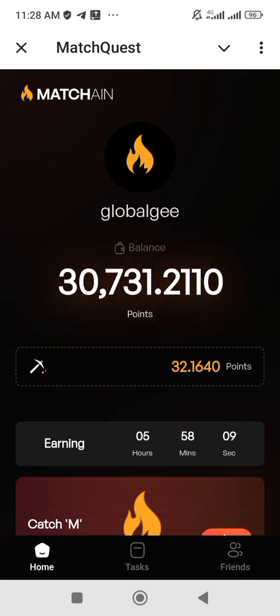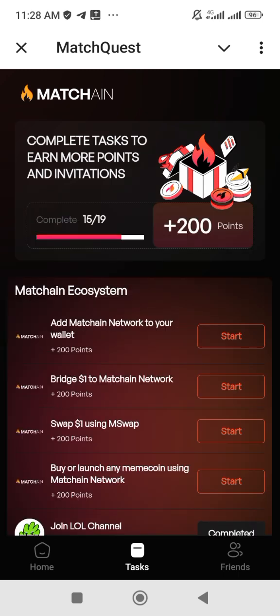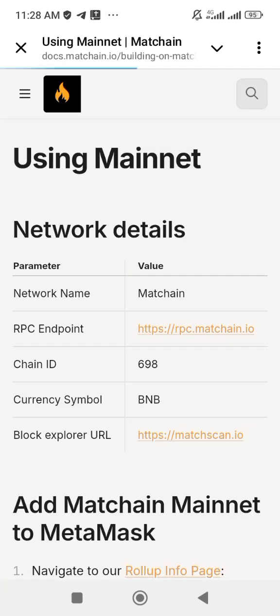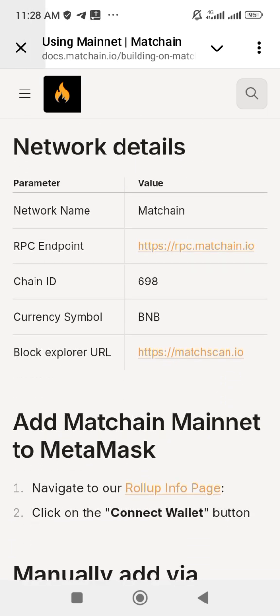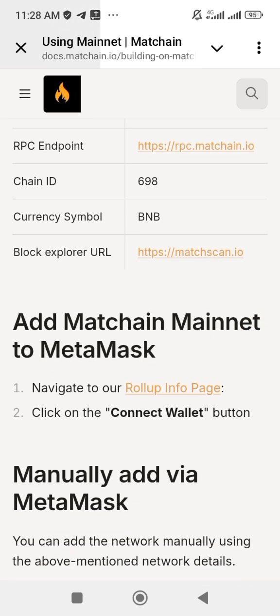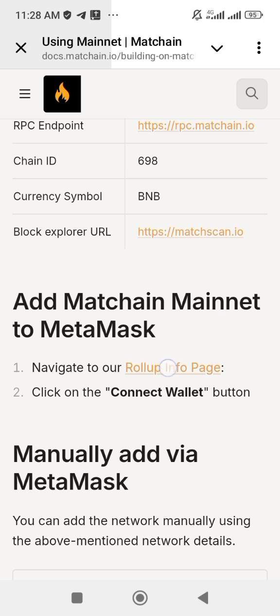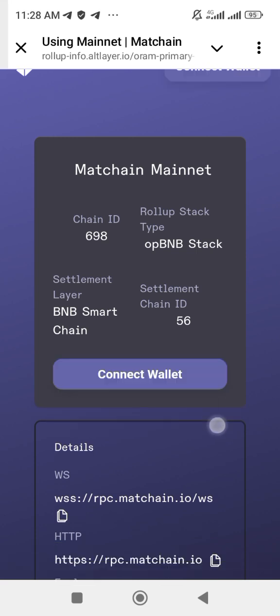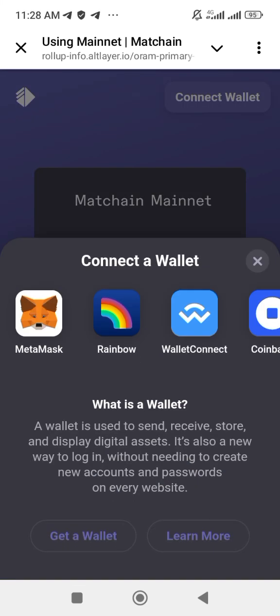Once you are on the page, click on 'Task,' then click on 'Start' — 'Add Match Quest network.' Allow it to load. We are done with adding to MetaMask. Now scroll down to where you see 'Roll Up Info Page' and click on it. Allow it to load, then click 'Connect Wallet' and choose MetaMask.